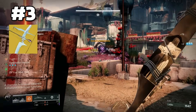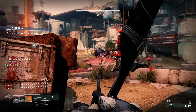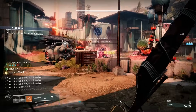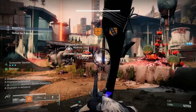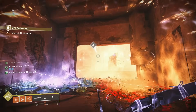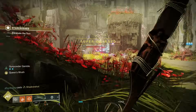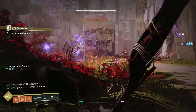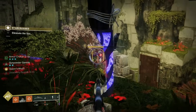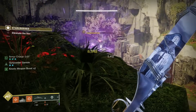Coming in at number 3, we have Wish Ender, which is a kinetic bow that deals three separate damage instances and can continue to shoot through a line of targets. One of the main perks of this bow is its anti-barrier capabilities — you can stun anti-barrier champs, but it also means you can shoot through other barriers like Cabal Shields, Hydra Shields, and Hobgoblin Solar Shields, and even cheese some Vex shields from exotic missions. The pure damage and utility from this bow for endgame content like Grandmaster Nightfalls is why it's so high on my list.